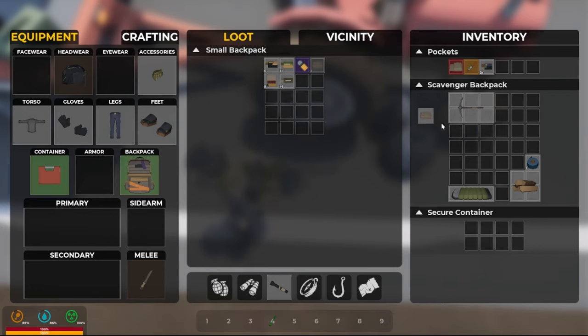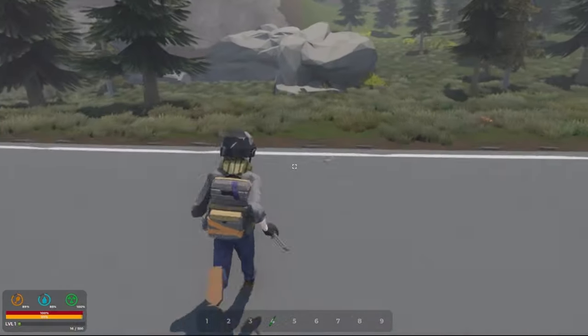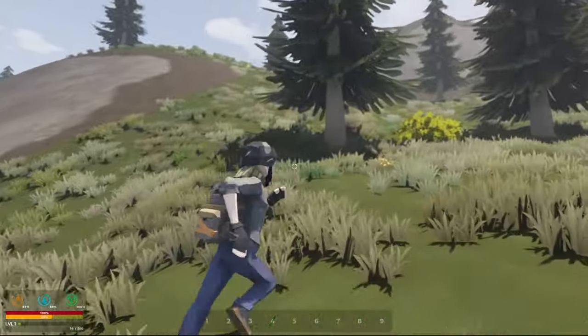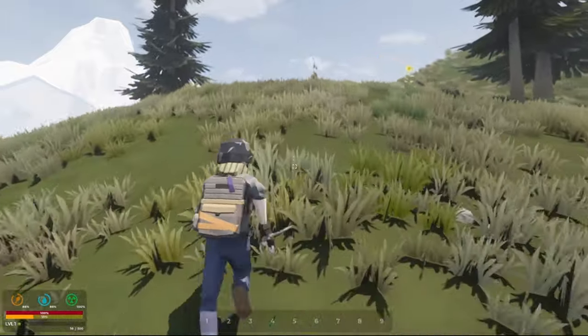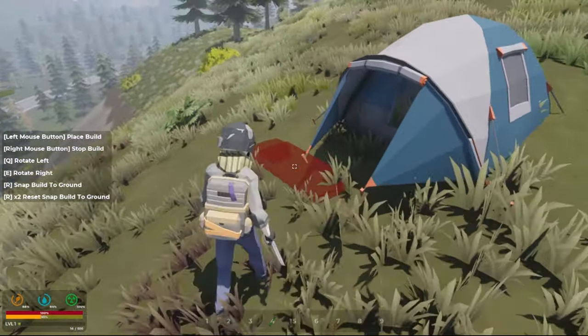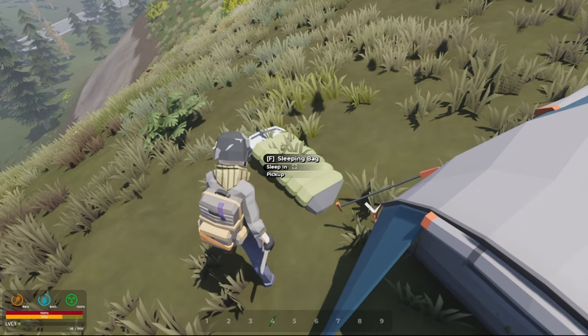I wish double-clicking worked. Okay, let's drag everything in. So we got a little bit of ammo but no guns to fire it. I think the sleeping bag works as a spawn point, so I'll put that up here with my tent — we'll have a spot, so if stuff goes awry or we die, we can spawn back. I kind of hate that I can't put it inside the thing, but it is what it is.